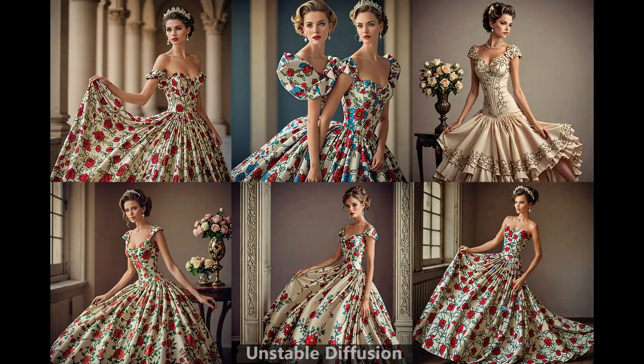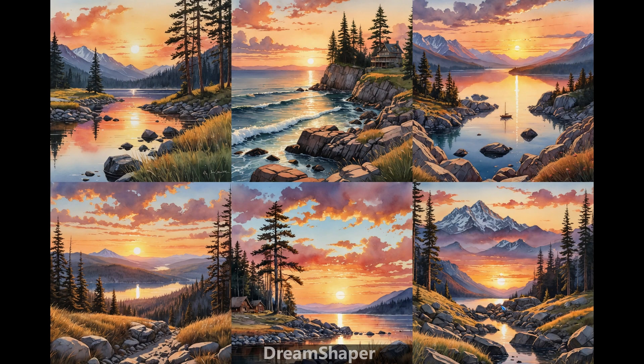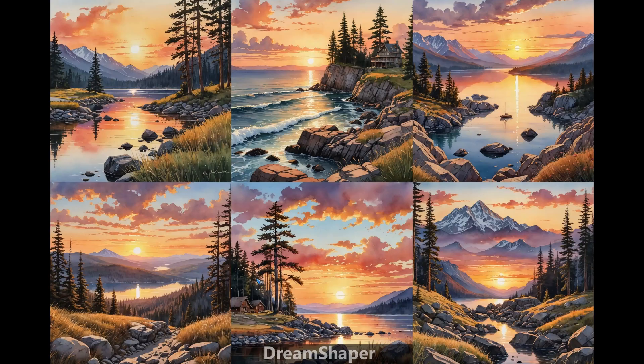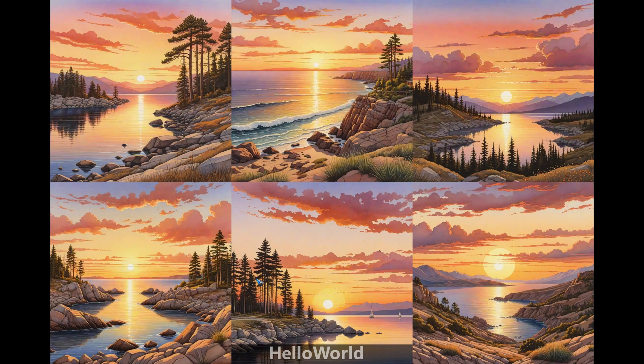On to a completely different style: a watercolor painting of a nice scenery with a sunset. Dream Shaper creates again six nice varied images — some show a lake, some the sea, there's a little boat, and there's a shed. One has a strange sun location relative to the mountains, so we'd discard that one, but in general the scenery is varied. Hello World is a different style, a bit more cartoonish and a little less varied. The trees look quite different and not as nice as Dream Shaper's — it would not be my choice.